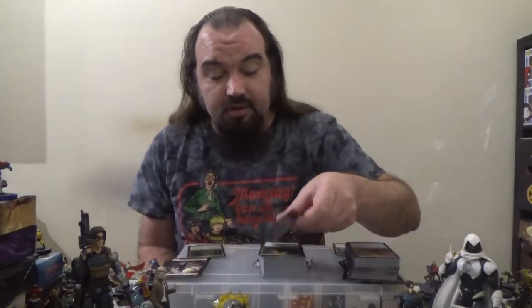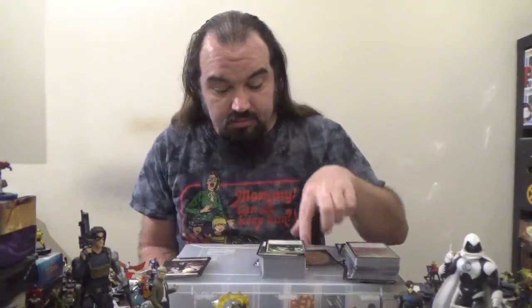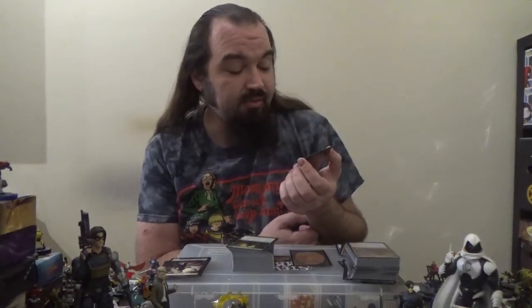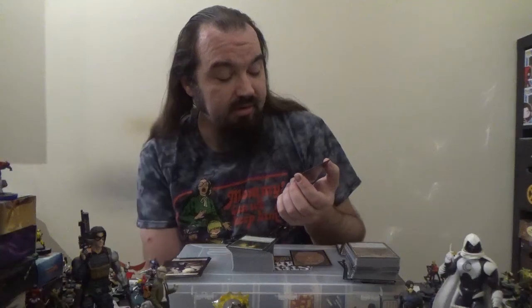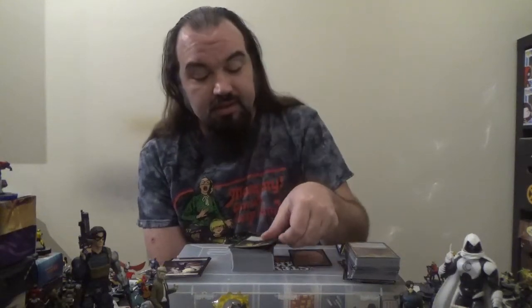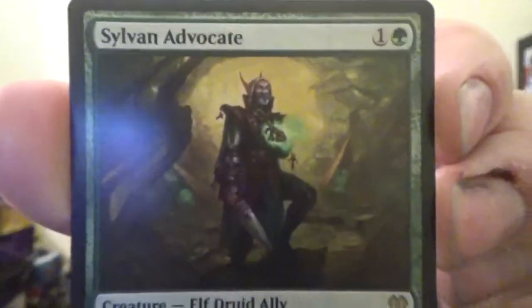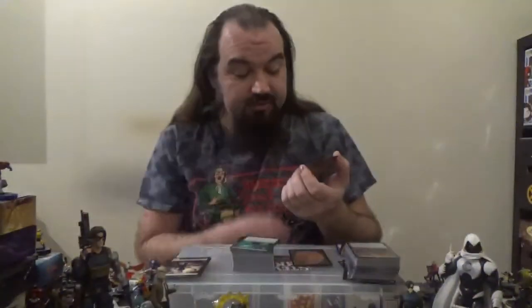Nothing's really going to be all that well organized here, but let's start off with the Maraleaf Rider — wait, the Marasla Root Grazer — a 2/3 Beast with Vigilance for one green and one white. You can tap it to either put a basic land from your hand onto the battlefield, or return a target basic land you control to its owner's hand. Next up, we have the Sylvan Advocate — a 2/3 Elf Druid Ally with Vigilance for one colorless and one green. As long as you control six or more lands, Sylvan Advocate and land creatures you control get +2/+2.